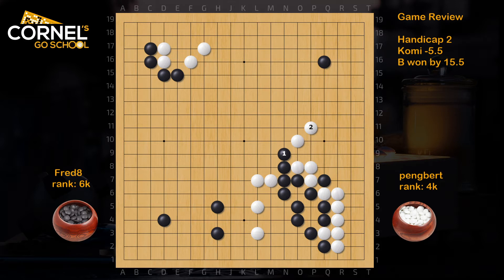If white runs out with the bottom stones with another jump, black will push and cut. But if white simply takes the stone in the net, black goes down in sente and builds a lot on the right side. If white wants to resist a little bit with atari and then defend, black still gets lots of forcing moves in sente and then comes back to attack the other heavy group. Either way, it's good for black.